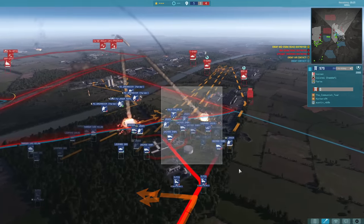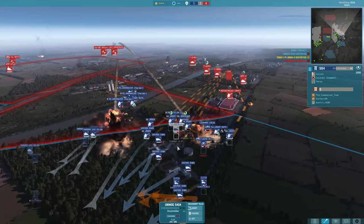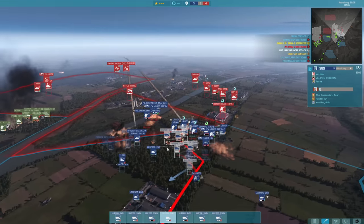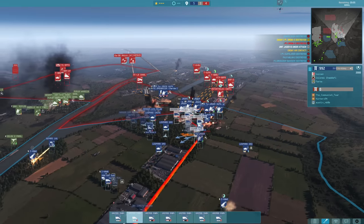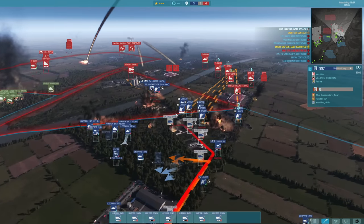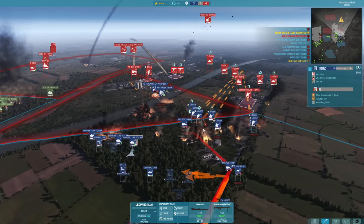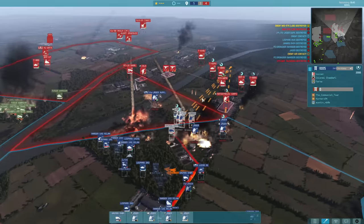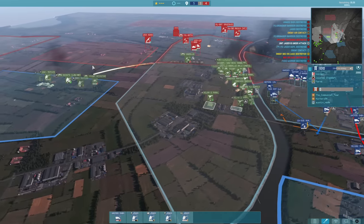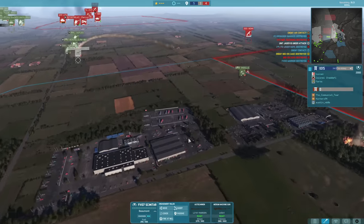Some artillery coming in — I have quite a lot of forces bunched up here and this is going to do a lot of damage. Huge strike coming in, my trucks are trying to escape as best they can, and their timing could not have been worse for me. Another MiG-27 going down. My Jaegers were just about to make a push supported by all of these armored vehicles, but this artillery hitting us in these areas is just allowing them to ruin my infantry. At least we get another air kill.